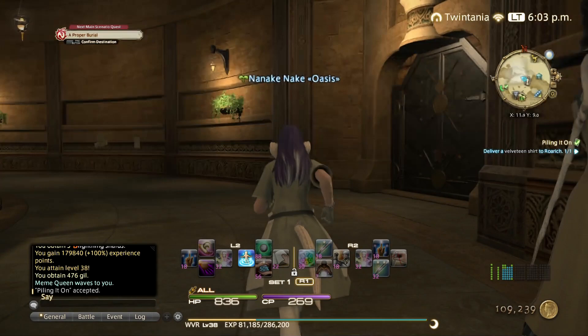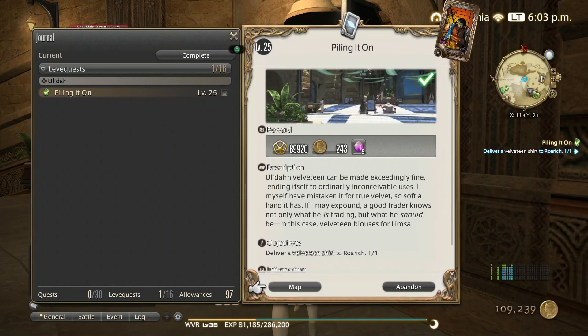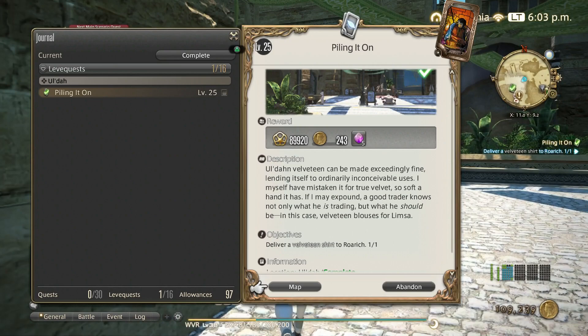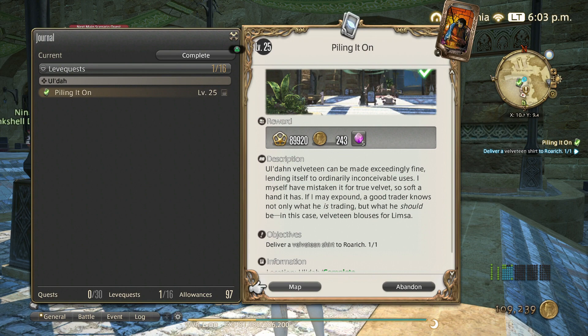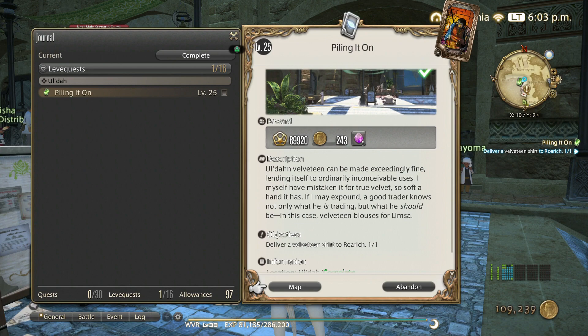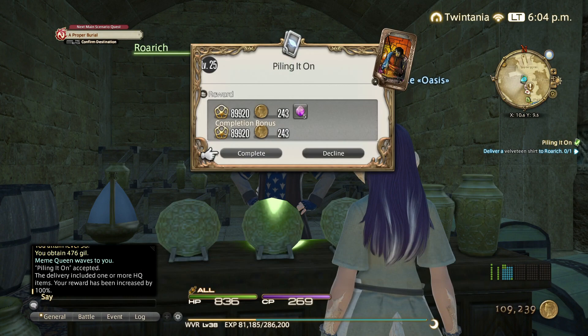If you go to your Leve Quests there's a card in the upper right corner — the card determines which type of Leve it is. Some Leves are triple-handings, so if you want to save allowances and gain more XP and have more time to play, do those that give three handings per allowance. I'm just doing single handings because I don't have much time and want to level quickly. Look at that XP gain — and this is only the level 25 one. If you hand in HQ you get double the amount of XP as well. So do your Leve Quests.